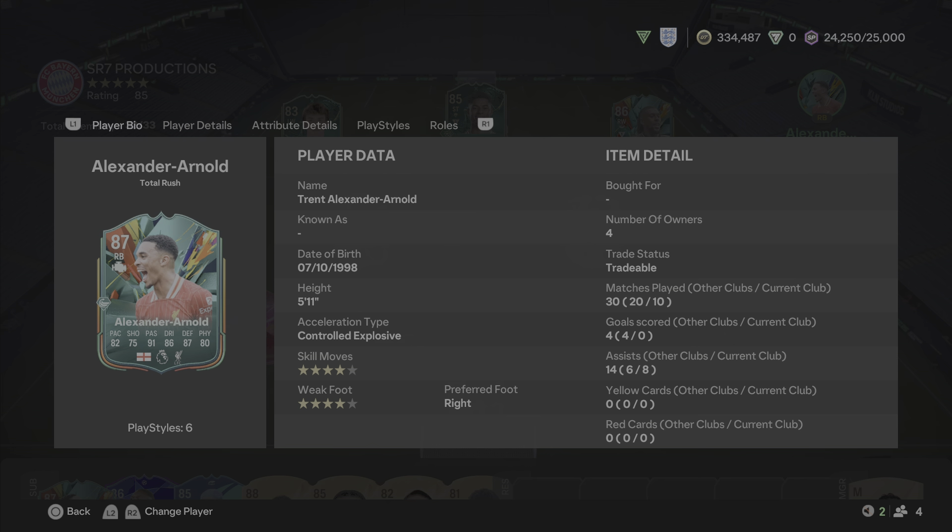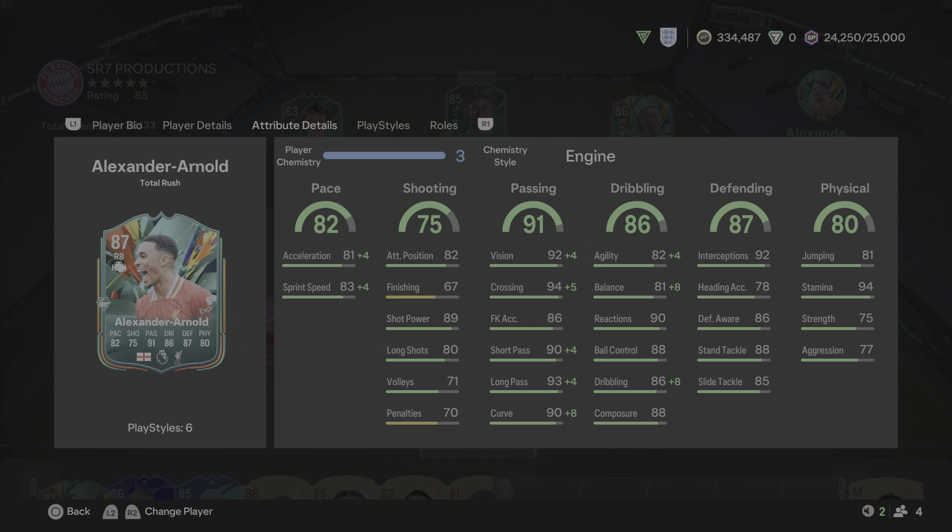In 10 games he has managed 8 assists, which is absolutely phenomenal. What you expect from this Trent Alexander-Arnold card is assists, and that is exactly what he has done. I went with the Engine chemstyle because I wanted to get him more involved in the play and have him make those runs forward with the ball — and he did that many, many times. The pace on the card is pretty good; I do think he deserves an 8.5 out of 10. It is pretty solid.